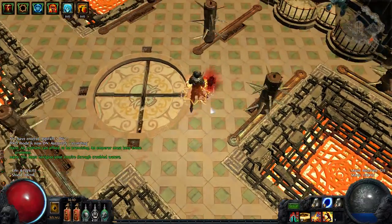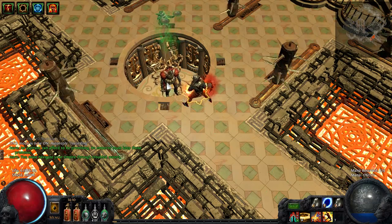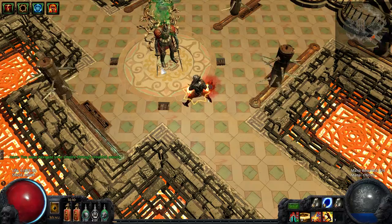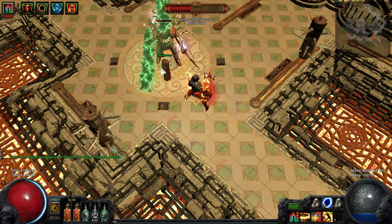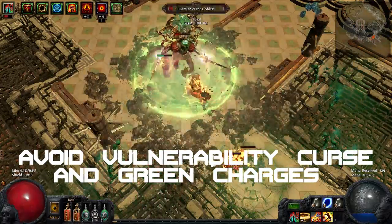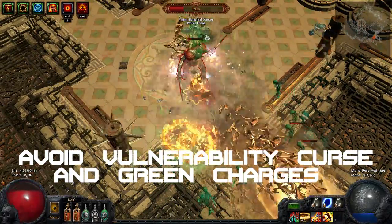This build is able to do most combinations of Izaro's mechanics with the most difficult outcome possible for the last fight, to obtain a maximum number of keys — because the more difficult you make the last fight, the more keys you can obtain. However, I don't recommend letting him keep his vulnerability curse as well as full stacks of the green charges, if you actually plan to facetank the fight.